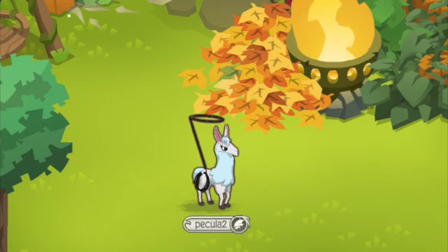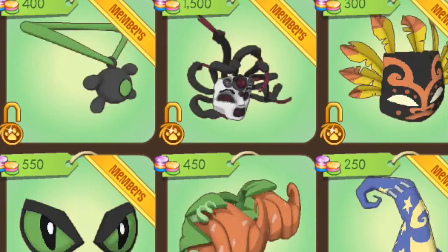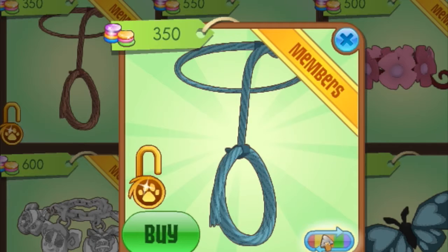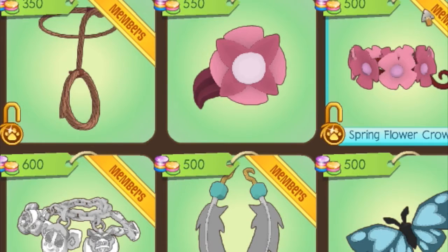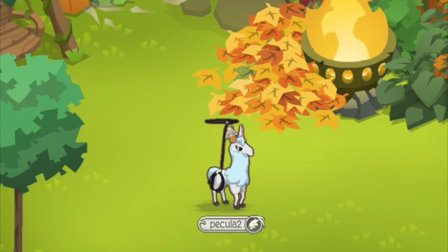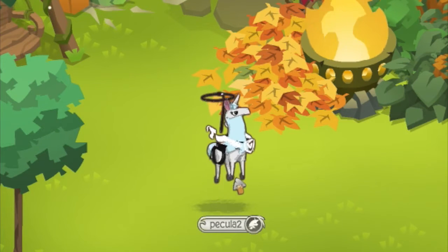They currently sell the lasso in the shop, so I suggest you go get it - it's 350 gems. Go play all those games, win gems, and try these different colors, except a lot of them give you the same results. This is a black rare one.